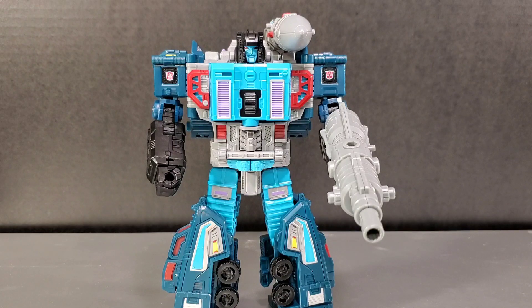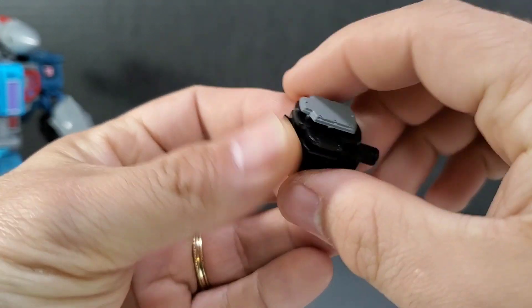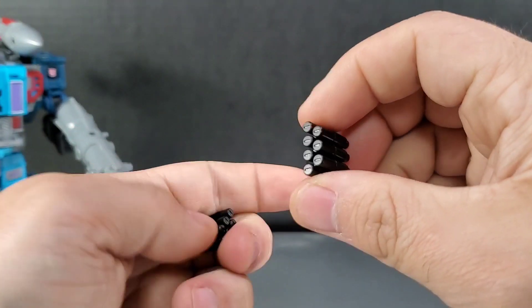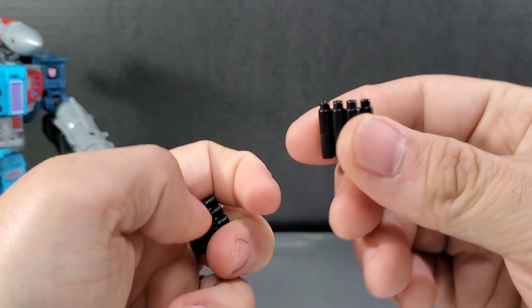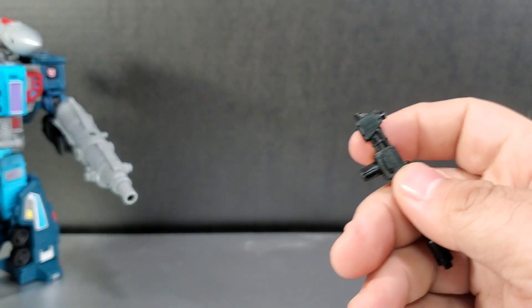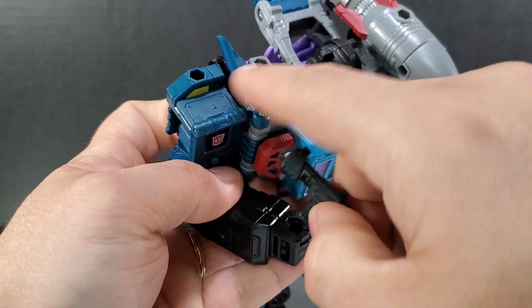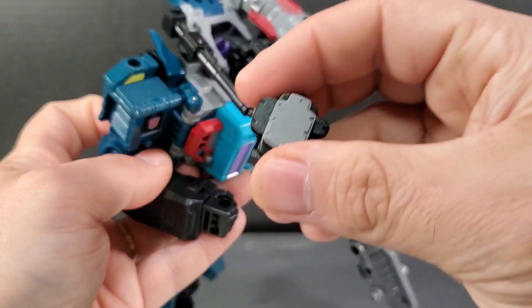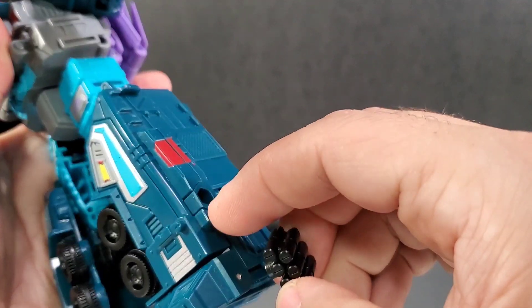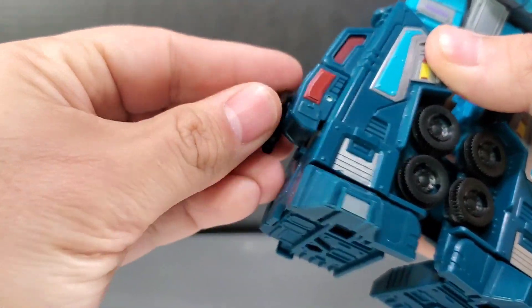Now let's look at the accessories Earthrise Double Dealer comes with. There's this piece here — I'm not entirely sure what it's supposed to be — and these peg-on parts which could be missiles or ammo holders. There's also a small black Gatling gun kind of thing which he can wield in his hand or mount on his shoulders. He has lots of peg places — you can put things on his legs in robot mode as well.